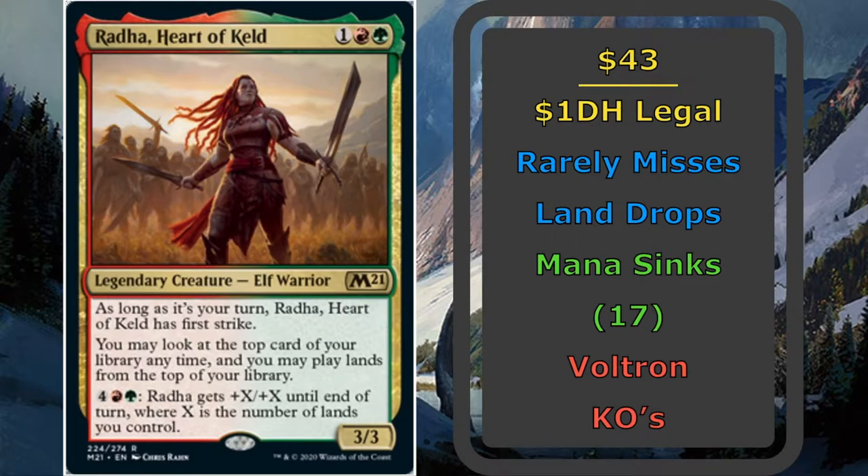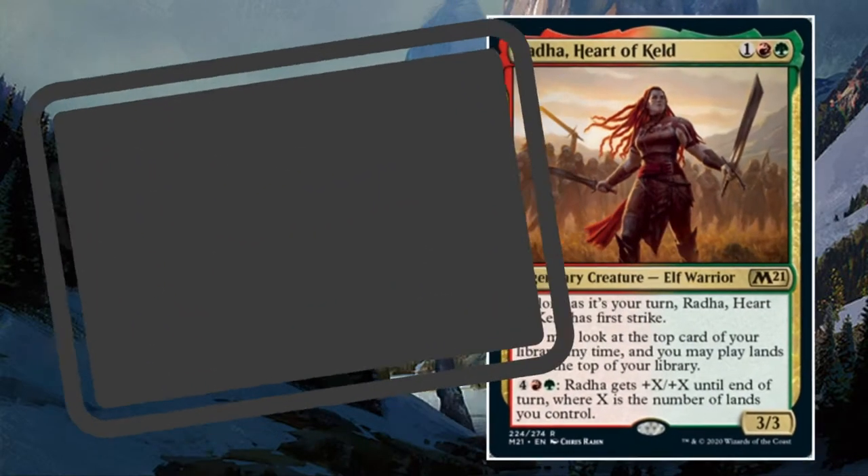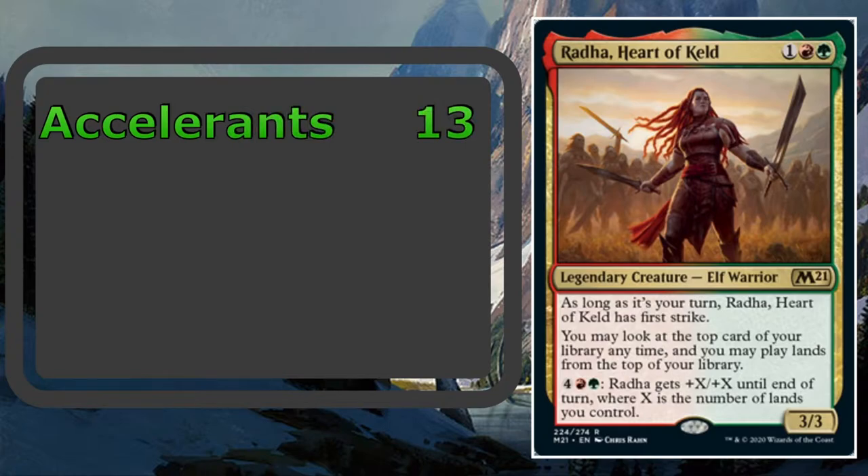This deck rarely misses on land drops, and even if we do, we have a bunch of other ways to pull lands out of our library and put them directly onto the battlefield. Should Radha be removed too many times, we also have 17 mana sinks so that we have a way to utilize all that extra mana. With all of those mana sinks, we're going to run 13 accelerants.